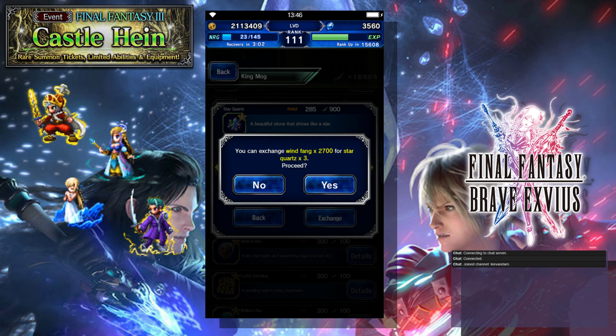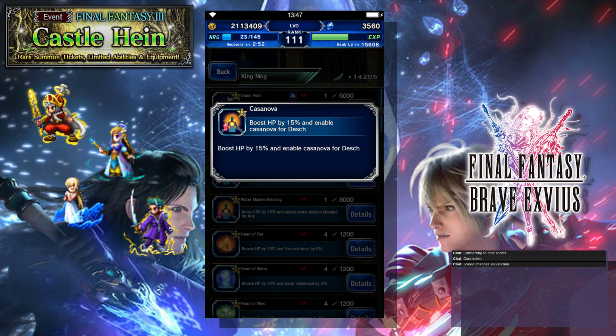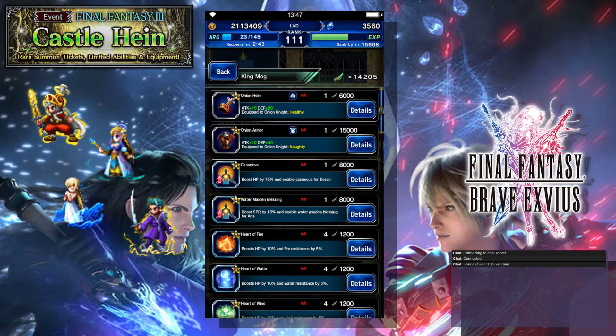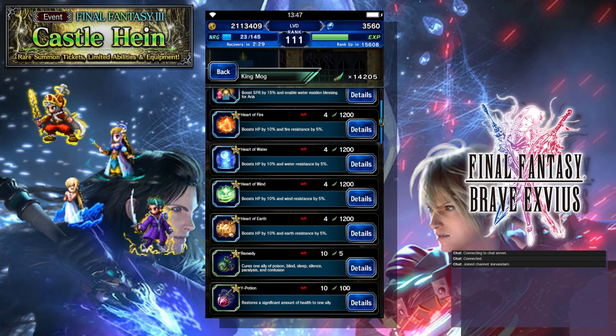The exclusive equipment in this event is locked behind characters, so if you have these units it's really good; if you don't, it's okay. I wouldn't necessarily get any of the equipment unless you plan on using those units. I'll get the Casanova because I have Dash, but I don't have Aria and I don't have an Onion Knight, so the rest of the exclusive stuff isn't going to be that great for me. The Heart of Fire, Heart of Water, Heart of Wind, and Heart of Earth could be decent in certain scenarios because they could top off your resistance to make you immune to an element if you set everything else up, but outside of that it's not the greatest thing, so it's not something I would buy right away. It can be very useful in a few situations but probably only for one fight at most.